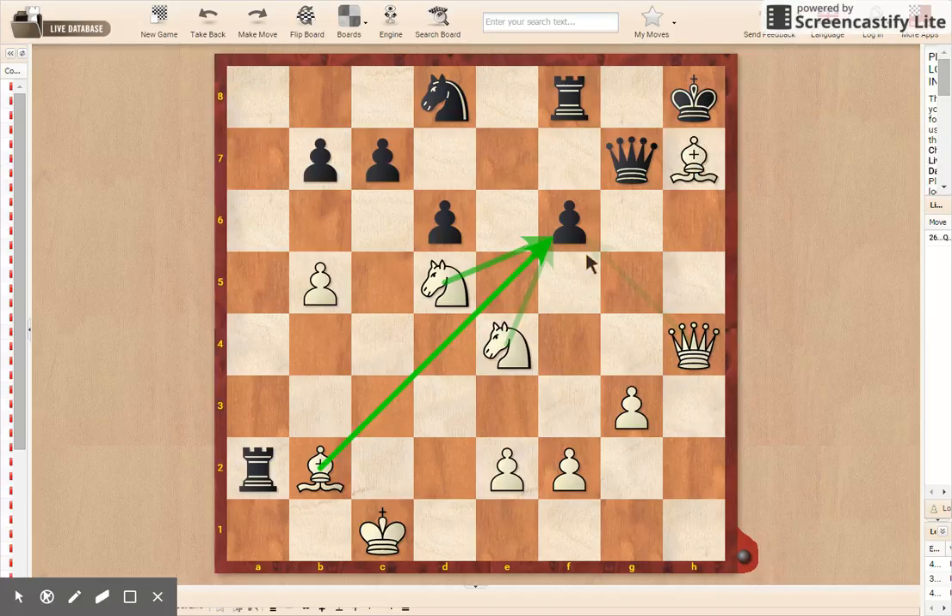There's only one possible move in this position to not completely lose the game. That was what he played — he resigned. Because there is no good way, and that's the only way to avoid any embarrassment, because he's playing Petrosian.